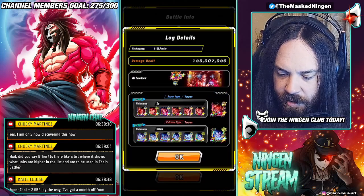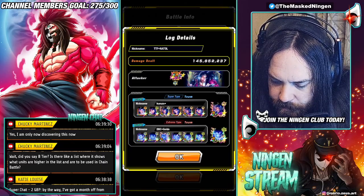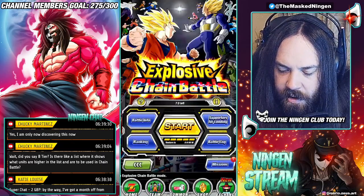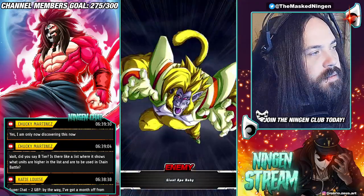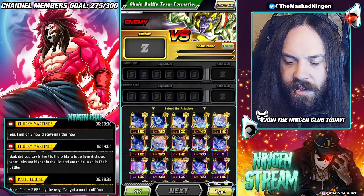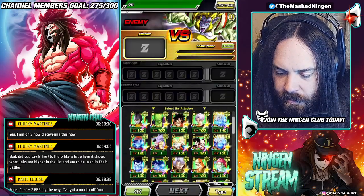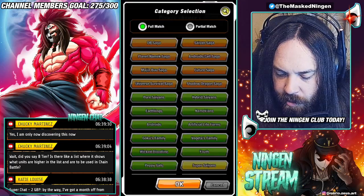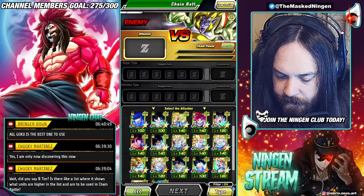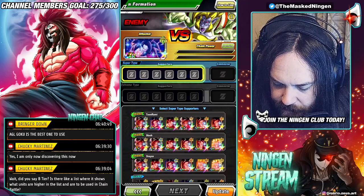According to the tier list I'm looking at, one player is using the TEQ one, and 145 million with the AGL LR — that's interesting. Anyway, let's jump in. Shout out to Piccolo Sama for this list — the best attacker is apparently the TEQ Full Power Goku. Let's put him in. Looking at our friends, our boy has a full Super Saiyan 4 lineup — that's what we like to see.